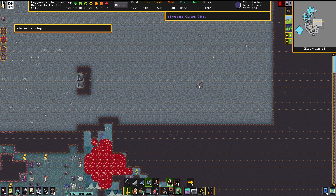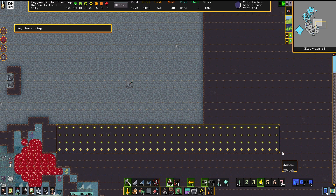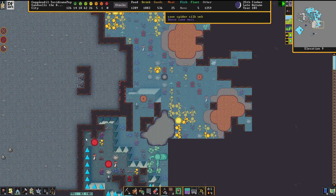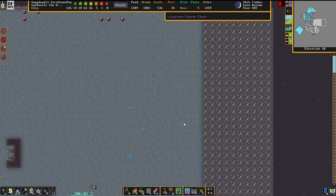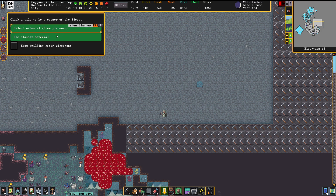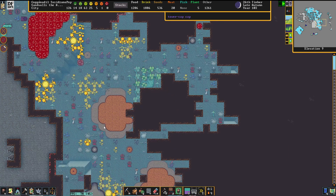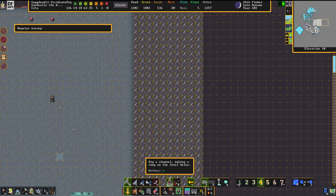We're going to smash a hole into the ground here to get a little bit more intel about what's around here, and we're going to close that off immediately after. We don't know much about what's going on there — punching a hole into the ground, let's change that. Now we know there's nothing we need to be worried about, and we can just go downstairs without having to worry about it. We just take a boulder that is nearby, and just like that we got the issue resolved.